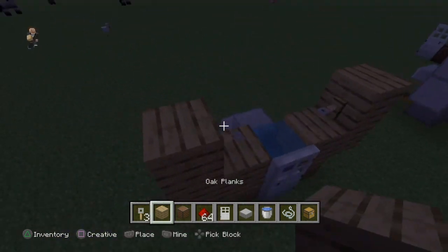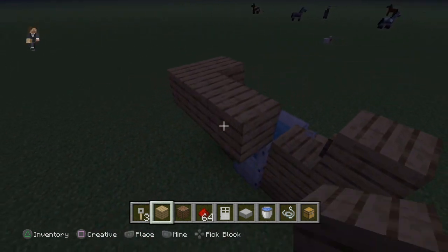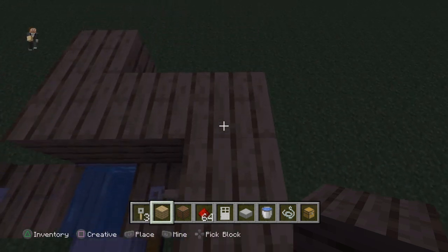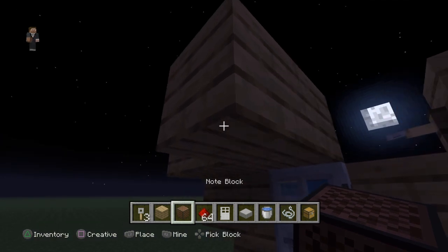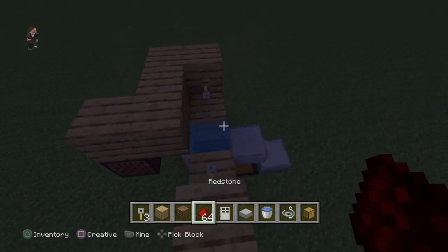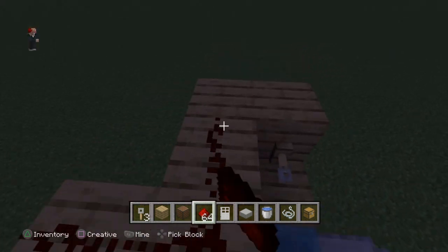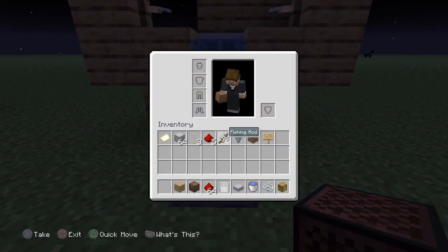Next step is you just want to do this, this, and this. What I did was I put a block right behind this block, and then two to the left of it, and then one behind it. Then you just want to place your note block — it looks like this. And then you just want to place redstone all the way over. And that's pretty much it.